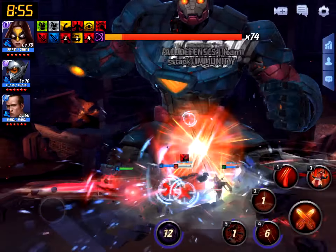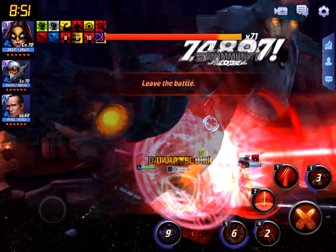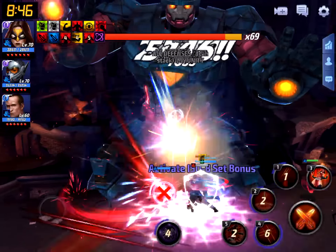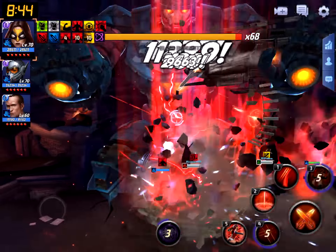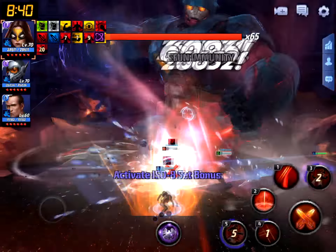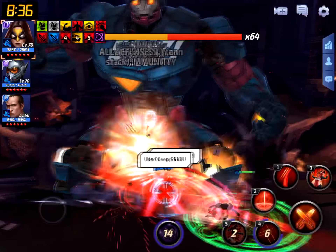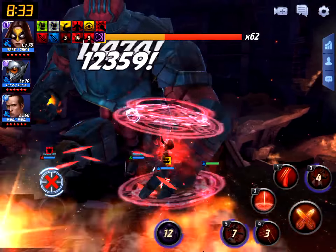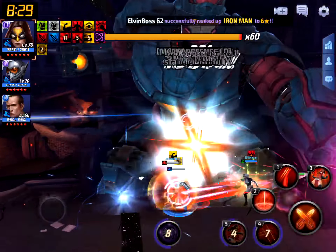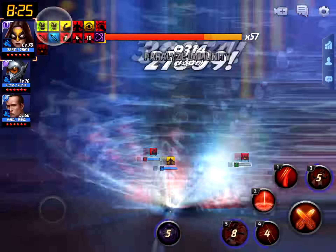Now we're starting our DPS phase. You can see that Weapon Hex, when she gets that damage proc on her fifth skill, is doing pretty considerable damage to Master Mold. She works really well as a main DPS character and also has great survivability from her passive heal and her summon, which gives extra healing.